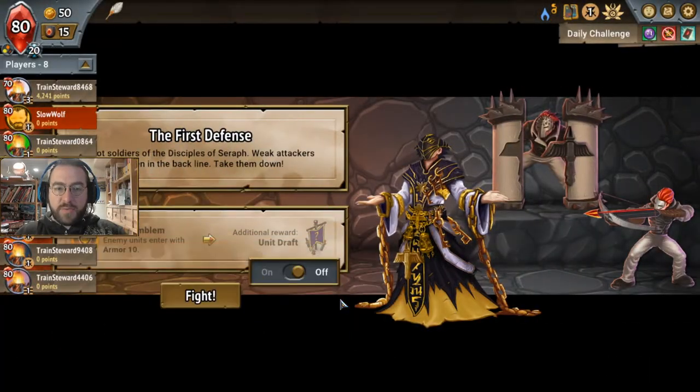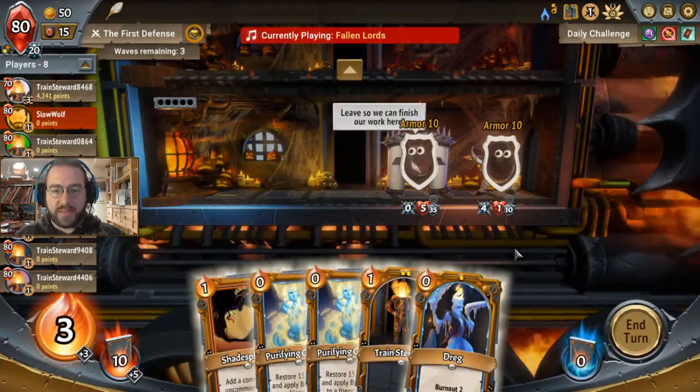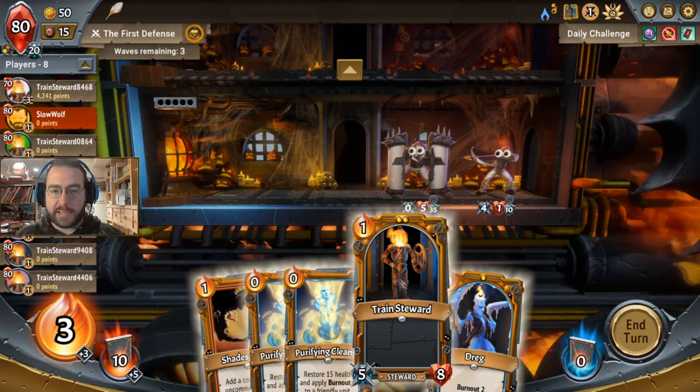Yesterday's daily was pretty spicy, this one equally spicy. Units enter with an additional ten armor. We do get a unit draft out of this though, and if we can get a powerful enough unit, we've got our carry. But we do need to find something pretty spicy and I'm pretty sure we might be out of luck.